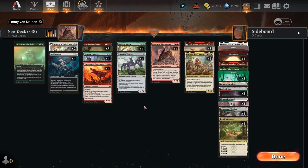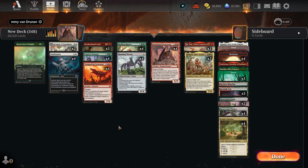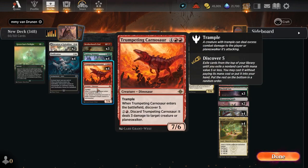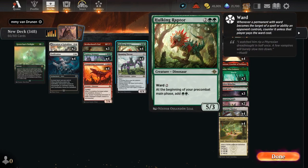We're going to capitalize on all parts of the buffalo with Roaming Throne in this very expensive dinosaur list. Our smallest dinosaur is Toperi Stomper, which has an ETB effect that will double up thanks to Throne. We have Trumpeting Carnosaur, which has enters-the-battlefield Discover 5 — which will trigger twice. Hulking Raptor will also trigger twice, giving us 4 additional mana on our pre-combat main phase instead of just 2.